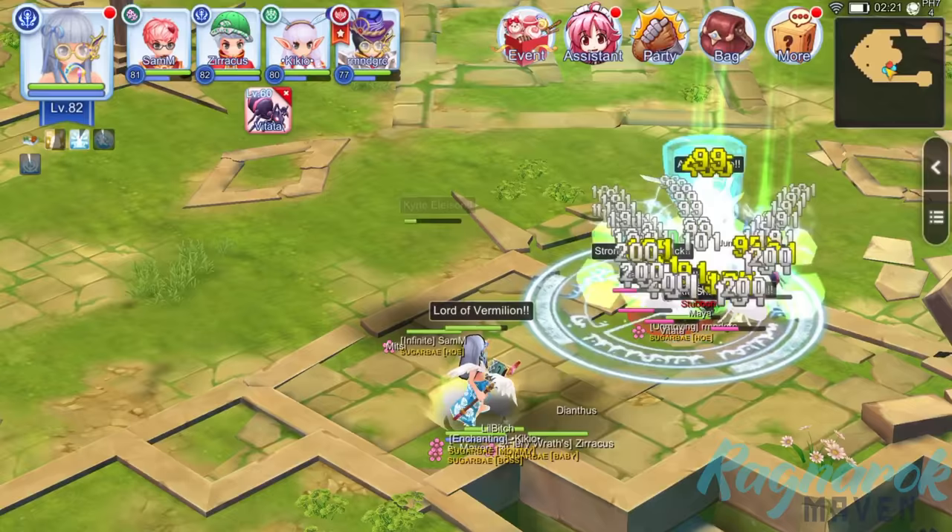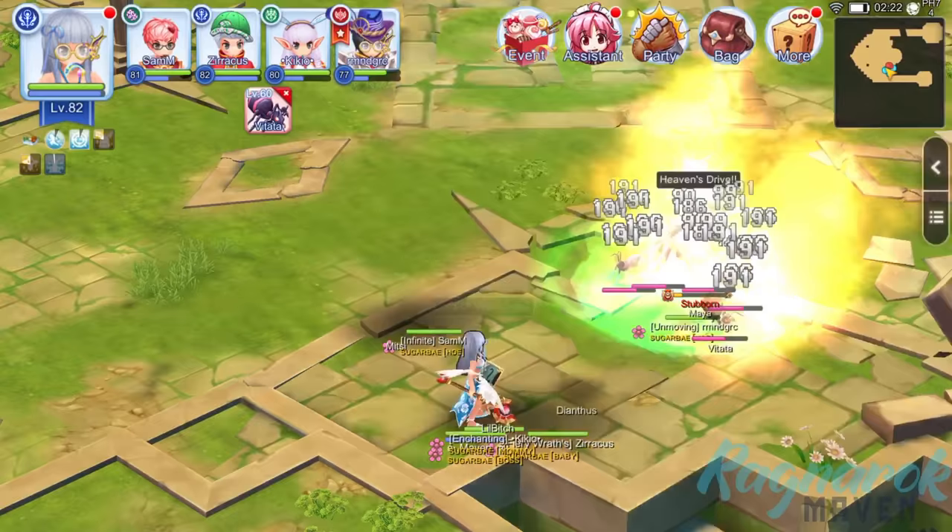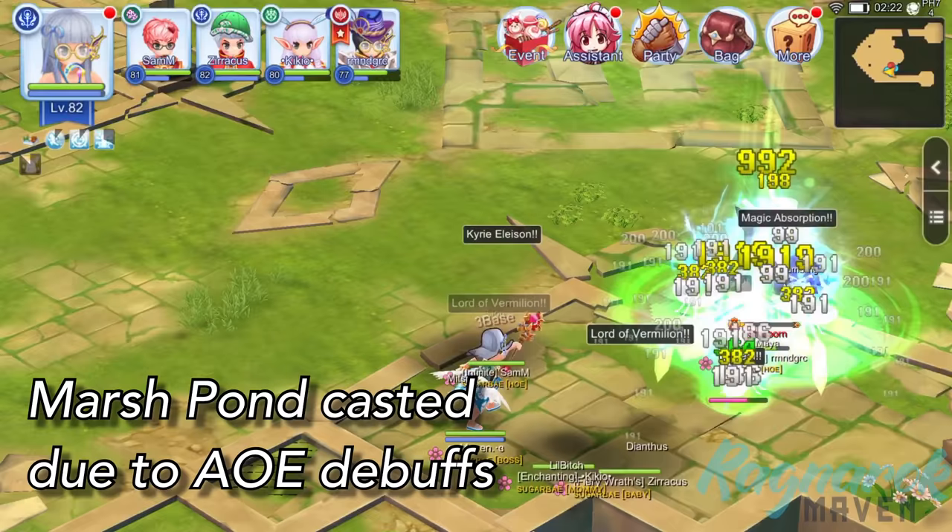Since the Vitatas spawns are triggered more often as her health gets lower and lower, it was our priority to eliminate those as fast as we could, since their cumulative damage puts a toll on the tank's health. In addition, one of our Wizards was also casting Marsh Pawn to decrease movement speed, agility, and dexterity for enemies within the target area.